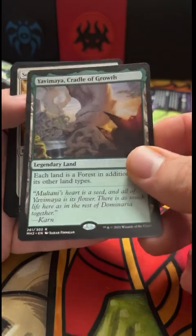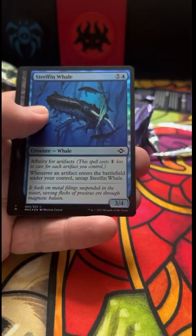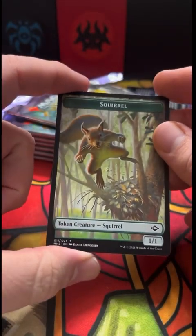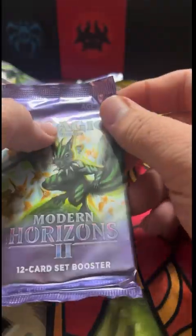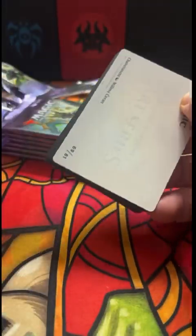Another Yavimaya Cradle of Growth — pretty cool. Seal Cleansing, Abundant Harvest, and a Steel Fin Whale foil — that's pretty neat. A Squirrel token — love it. You guys ever get a chance to look up Chip the Squirrel God? That Magic: the Gathering card has one of the funniest quotes of all time — check it out.